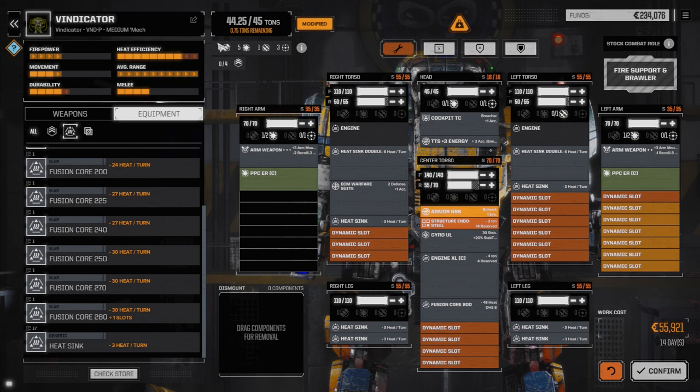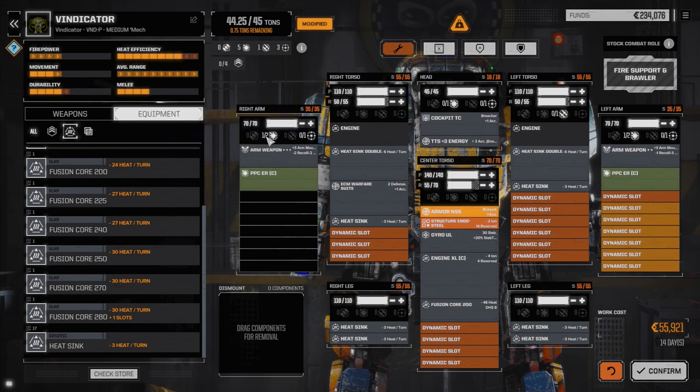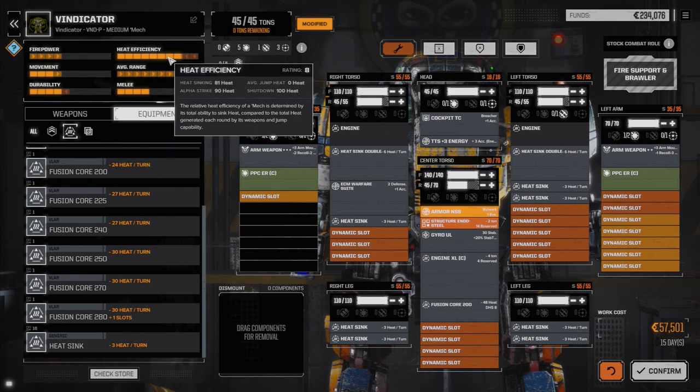We're going to start dropping heat sinks in — definitely going to need them. Not sure how many we can get in here. Another two more for sure. If we take a little bit of armor off... we're at 78 armor. We can't get the PPC capacitor in unfortunately, but if we can find some exchangers, we'll definitely be able to drop it in. We'll take a quarter ton of armor off. We're staying at range so we don't need to worry about our back too much — although, watch me lose my back in one of the next episodes.